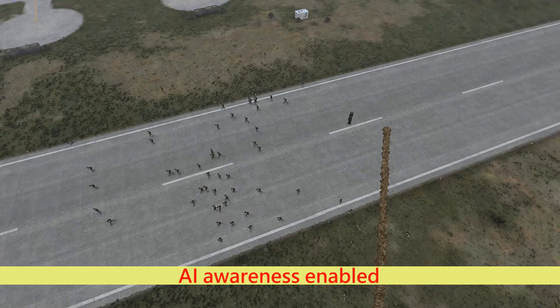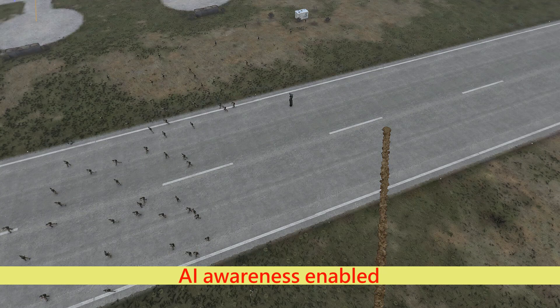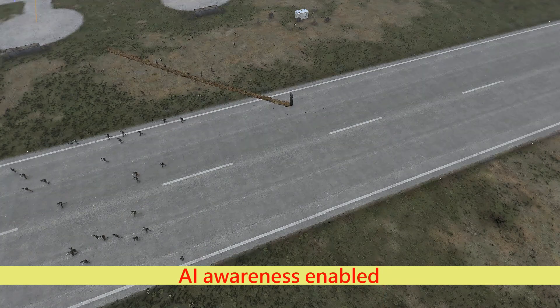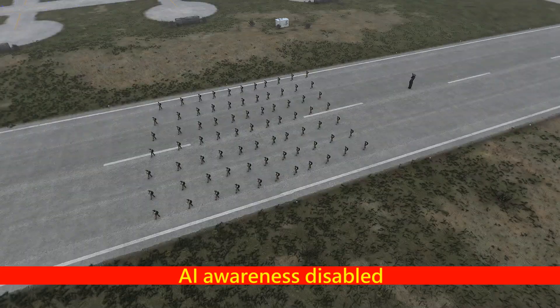Also, the disruptive wave is pretty short — it inflicts damage only if the target is within 50 meters or so. Beyond that, the wave is harmless to targets.